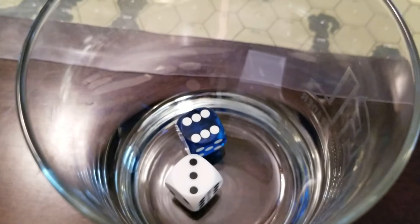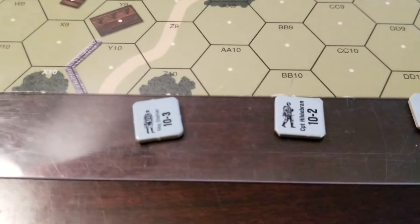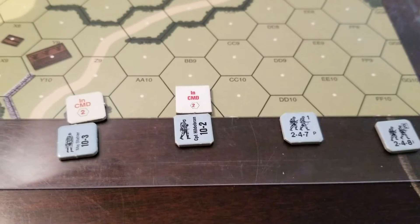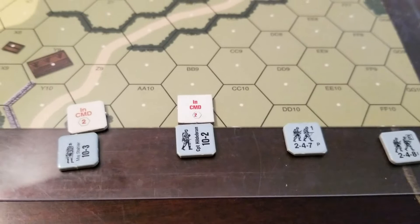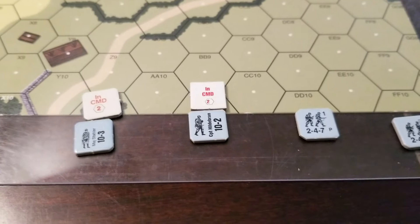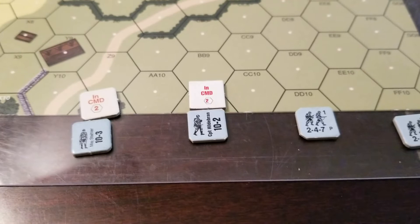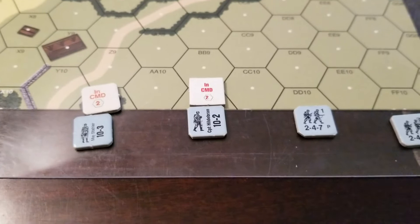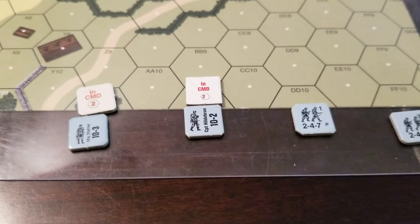I start with the best leader. In this case I rolled a 9, minus 1 for single man counter comes to an 8. Therefore my commander is in command. I've placed an in-command marker above the 10 negative 3. I've also placed one above the 10 negative 2. If a leader is in command, and if there is another leader whose command rating is less than or equal to his, that leader is also in command if he is within two hexes and within line of sight. These guys are off board, so it is assumed they are in line of sight of each other. So the 10 negative 3 passes his command onto the 10 negative 2.